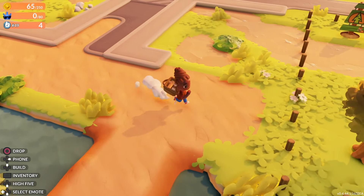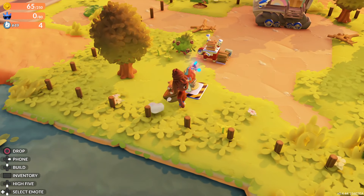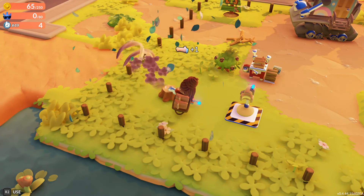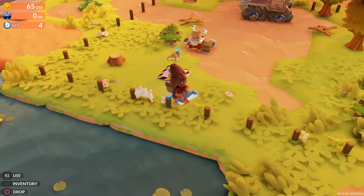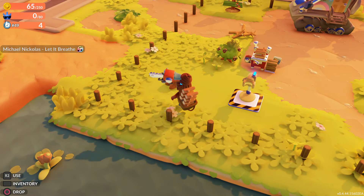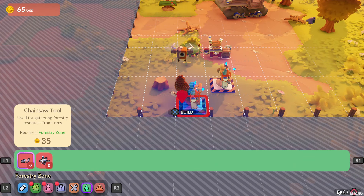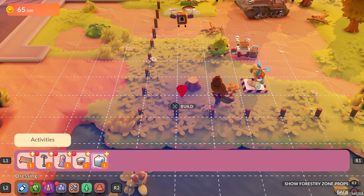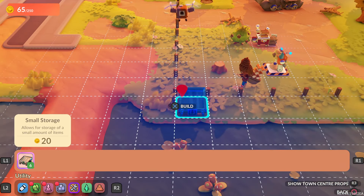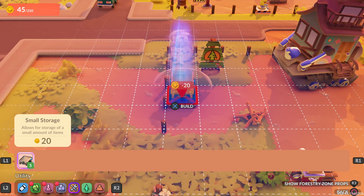Let's put one at each of the industrial areas. Is that just going to automatically grow back a tree or can I place something there? I just dropped that. Dock. Built. They weren't kidding about it being small. Let's put it there.